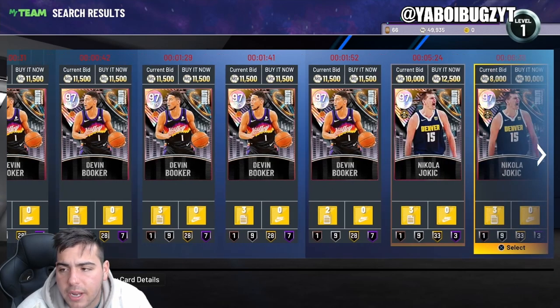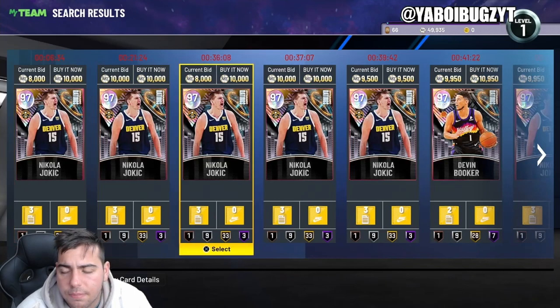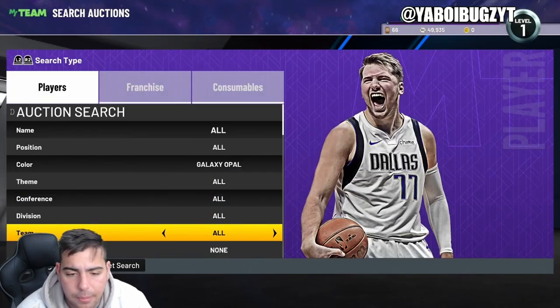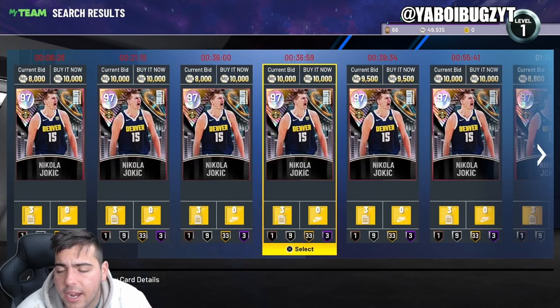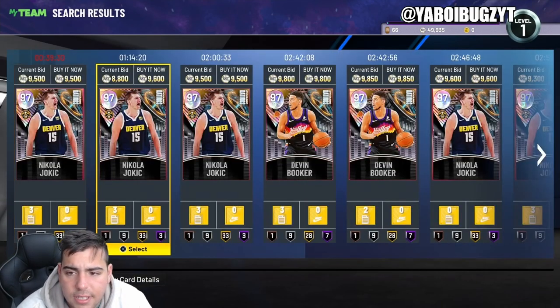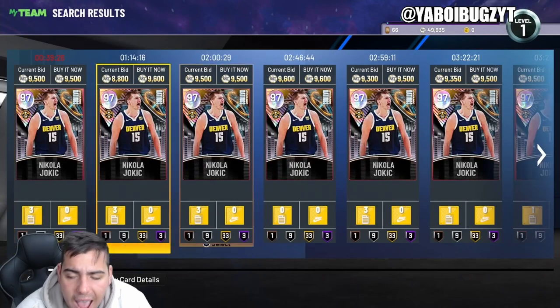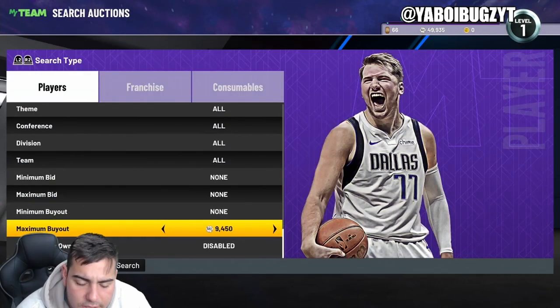Stay away from dynamic ratings — Dame and Devin Booker are not it. I sniped a LeBron for 2k, a Luka for 2k, and missed an AD for 2k at the opal filter. This filter has the absolute most upside — it's not even close. If you want to make quick MT or a lot of MT, this is the filter with the most upside. You can make millions and millions of MT.